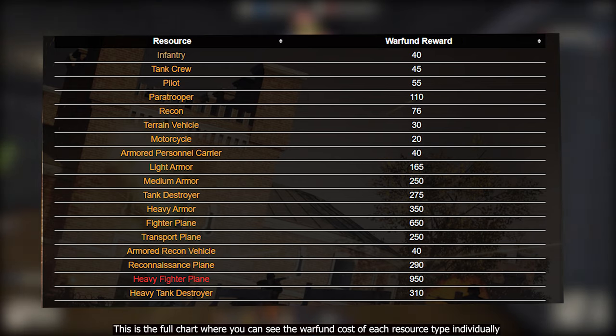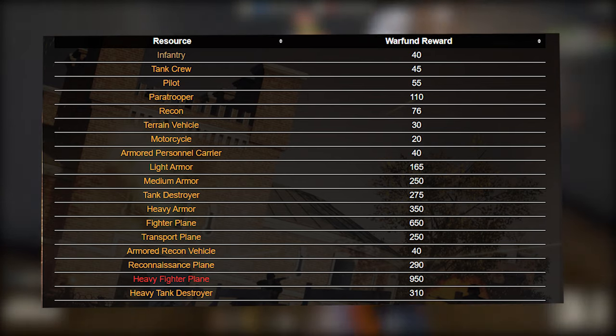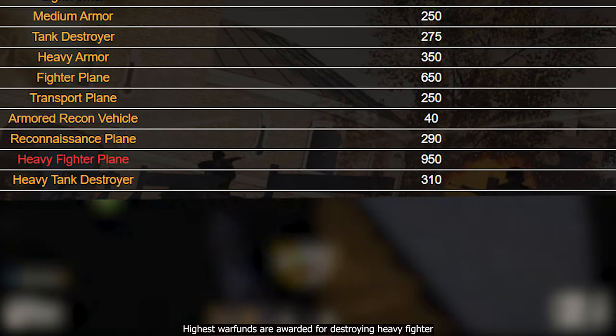This is the full chart where you can see the war fund cost of each resource type individually. The highest war funds are awarded for destroying a heavy fighter.